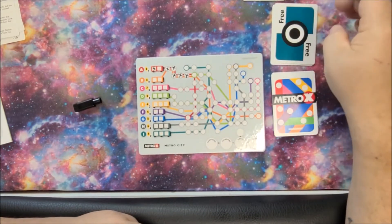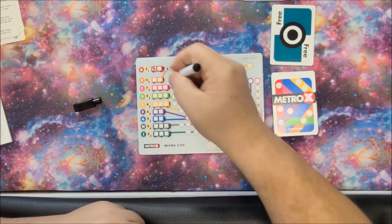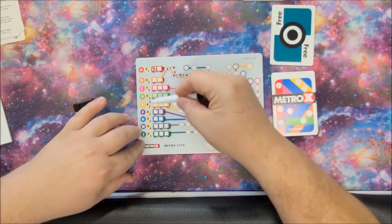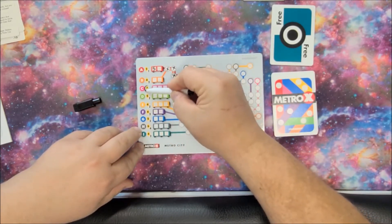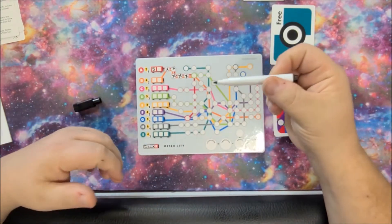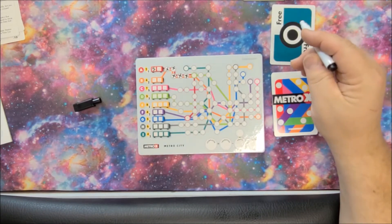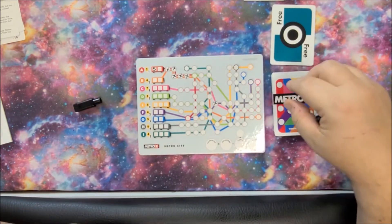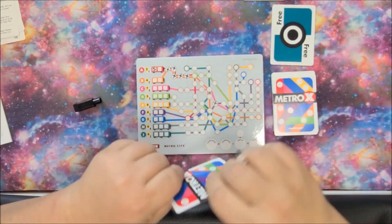Now we're going to a free space. Free spaces early in the game aren't really the greatest, but you can basically put it anywhere — you do not have to put a number down in your car. This is where the game strategy comes from: you've got to build these lines all the way to the end or you don't get any points. If you get to the end in the solo game, you circle that number and that is your points.